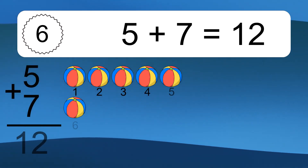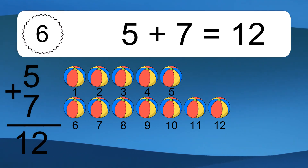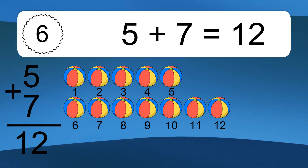5 plus 7 equals what? 5 plus 7 equals 12. Let's count it: 1, 2, 3, 4, 5, 6, 7, 8, 9, 10, 11, 12.